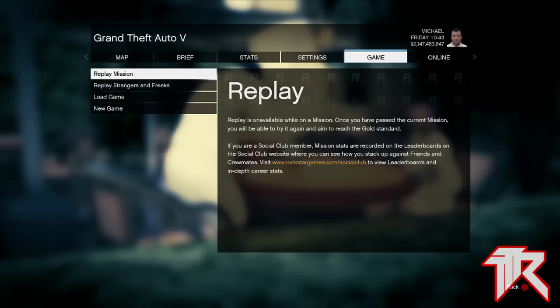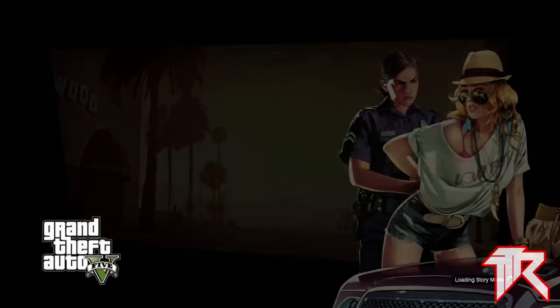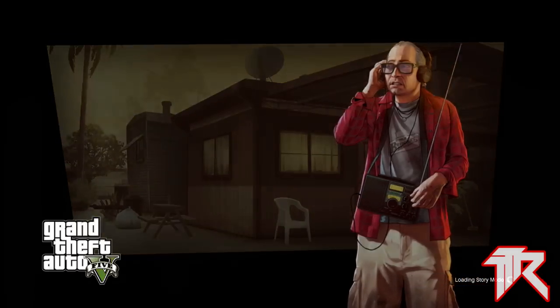Now once you spawn in as your single-player character, you want to hit start and go to the game save that has the car you want to bring online. Once you're in the game save that has the car you want, simply go into the garage.